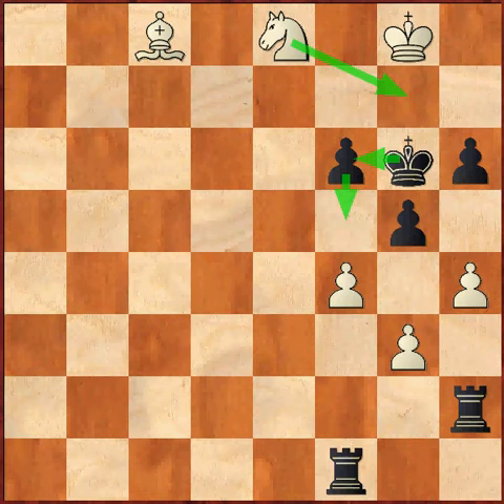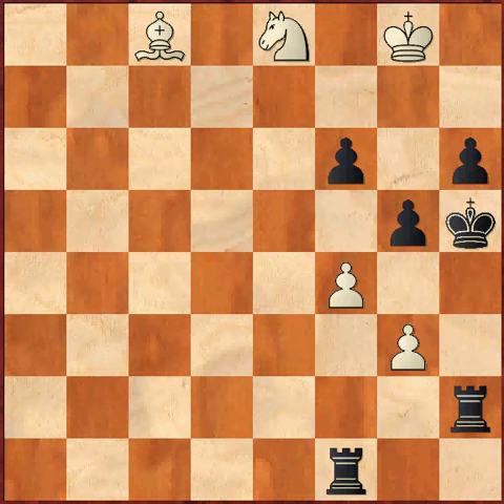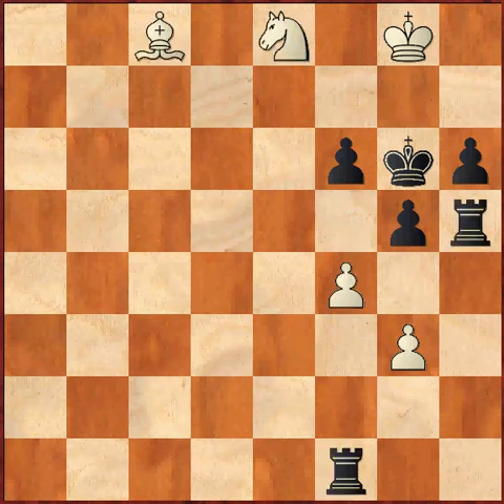This is the move that has to be made. Now pause and think for a while about how white can spoil black's escape plan. White actually moves h5 check. Rook takes h5 is forced, because if king takes h5, then knight g7 check, king g6, f5, rook takes f5, bishop takes f5, checkmate, as we have seen earlier. So rook takes h5 is forced.